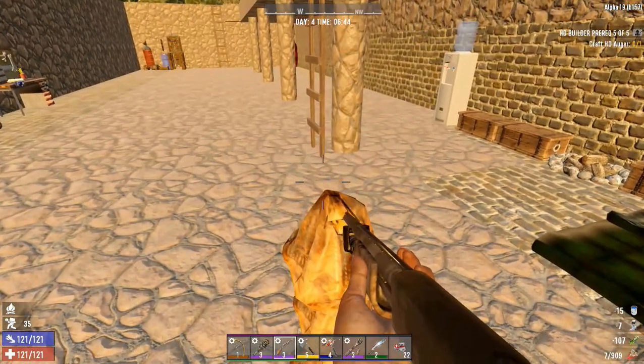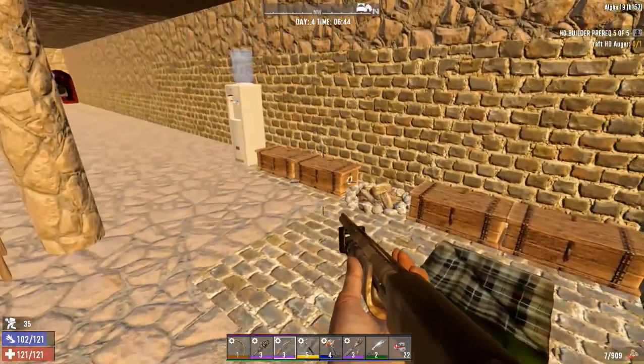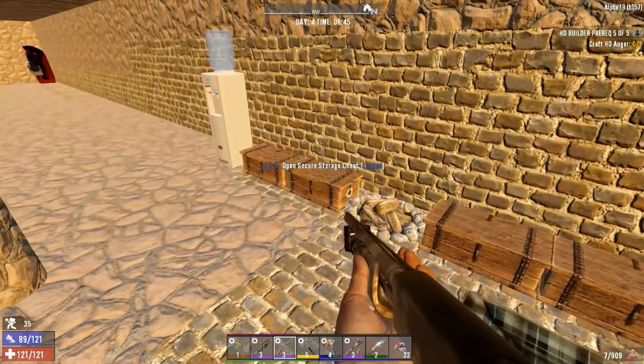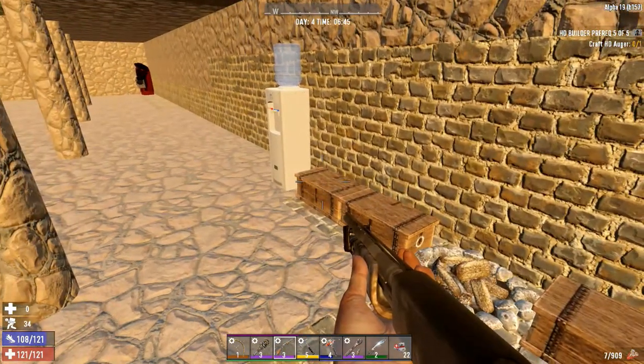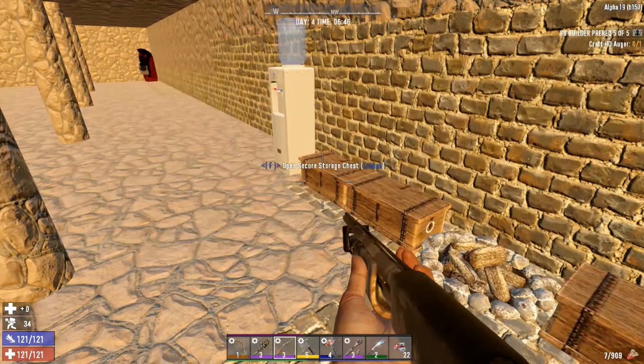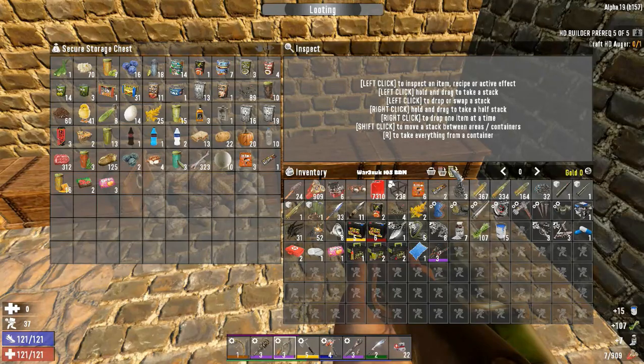If you're over like 35 encumbered, as you can see you can't even move — I'm holding forward, holding shift to sprint and yeah, you just can't move. Just go ahead and drop a couple things. I believe it's at 35 that you can slightly move, as you can see. The overweight system can be a little bit gnarly sometimes but it's not too big of a deal.